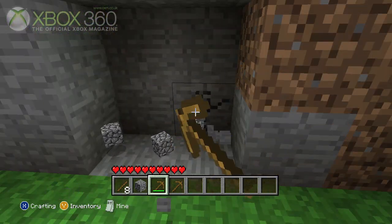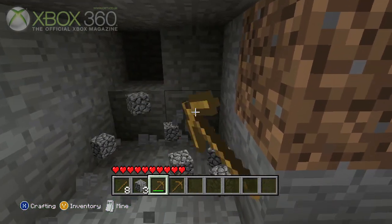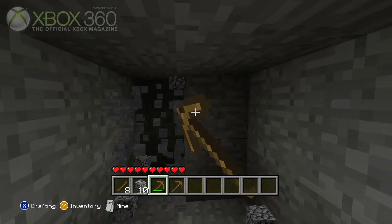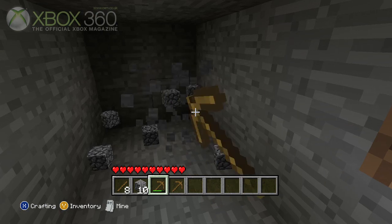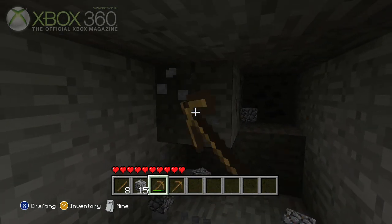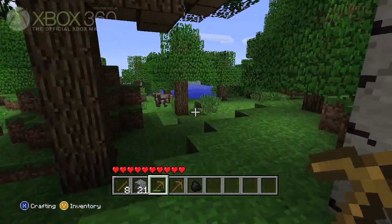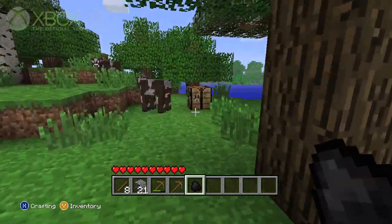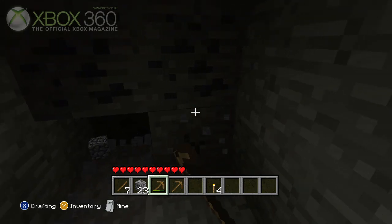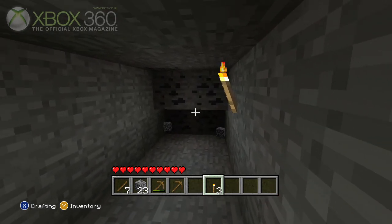Now that I've got a pickaxe, I can get through stone very, very quickly — whereas using my hands I can still do it, but it's going to take an age. What I really need to find at the moment is coal, because I'm not very far into the cave and it's getting really, really dark. If I can get some coal, I can combine it with sticks and make some little lights to stick on the wall. And here we are — coal! Only one bit, but that's all I need for now. I'm going to go back to my crafting table and make myself some lights. Now I've used my coal and I've got a little light. It's not too dark yet, so it doesn't make much difference, but later on you're really going to need these. I'll whack one up there and you'll see it already brightens things up nicely.